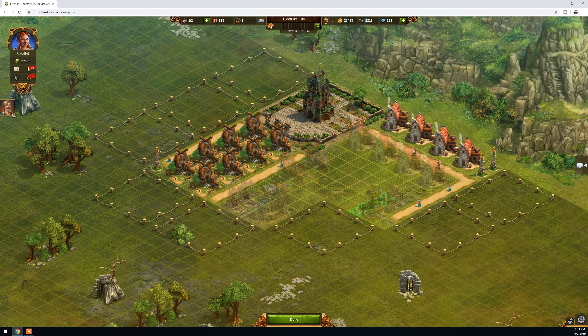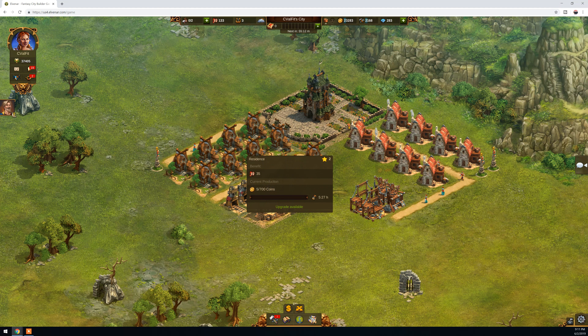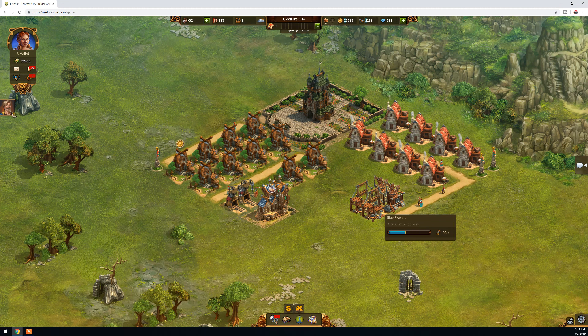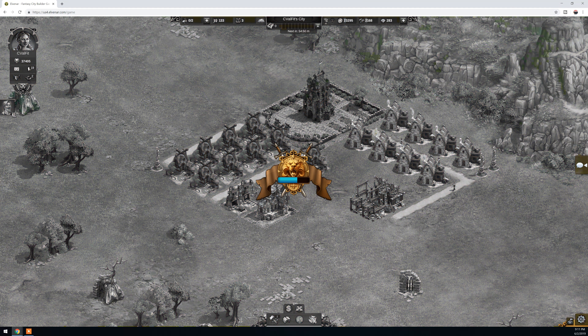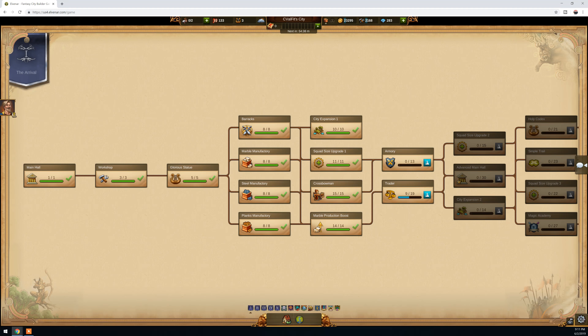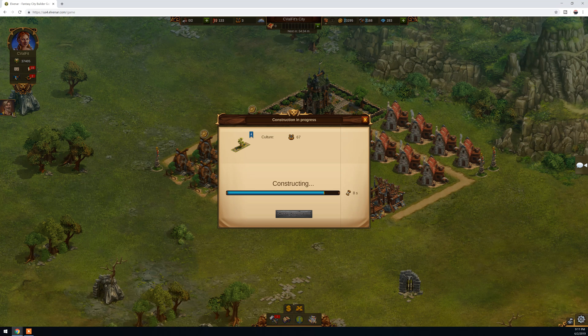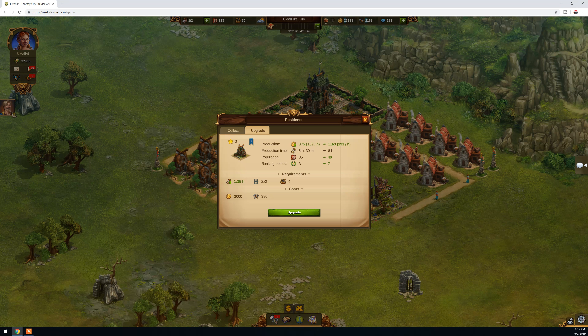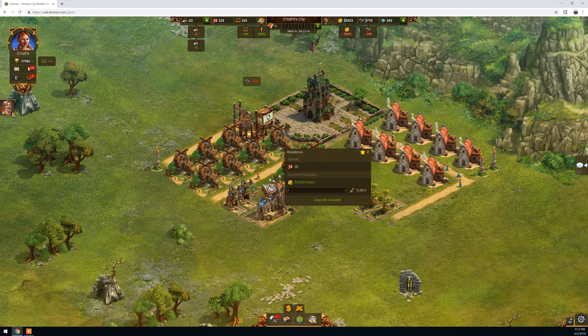Once they are complete I will upgrade the residences from level 2 to level 3. Let's wait for the construction to be done. I'll collect more coins meanwhile. The mission says 'research trader' — I'll do that once I get enough knowledge points to fill the research bar. A building is complete and we now have 70 culture points, so let's proceed and upgrade this building from level 2 to level 3.